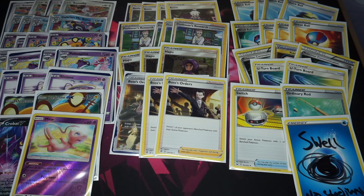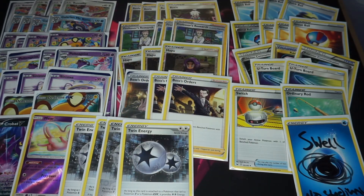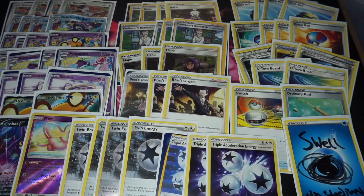Rounding off the list we've got four Twin Energy — the lifeblood of the deck. It works for both Bunnelby and Polteageist. It's a shame there's no Special Charge equivalent in the format, but because we're attacking with Polteageist we can also run three Triple Acceleration Energy, taking pressure off the Twins. It's possible to win on just Twin Energies, and if you think three Triple Acceleration is too much you can cut one, but I've been doing well with this list.